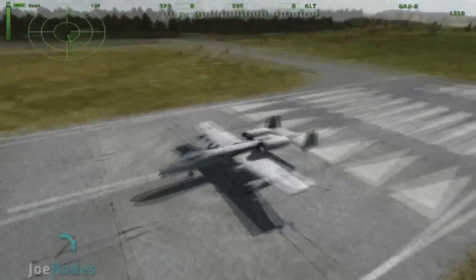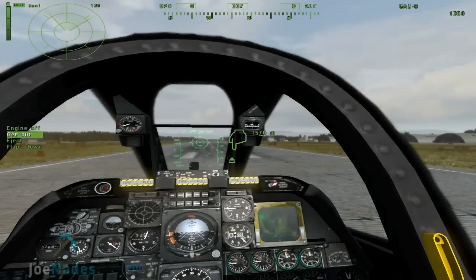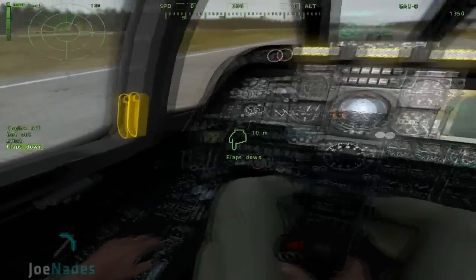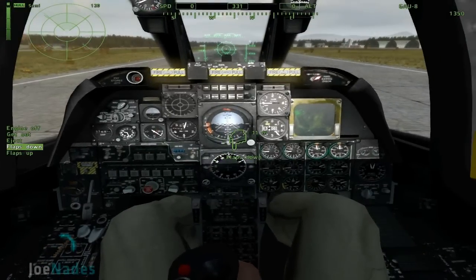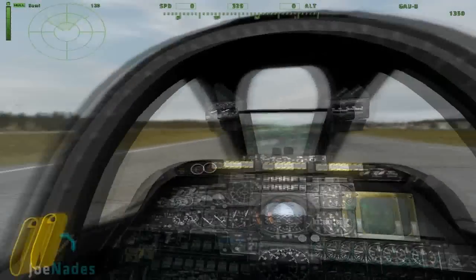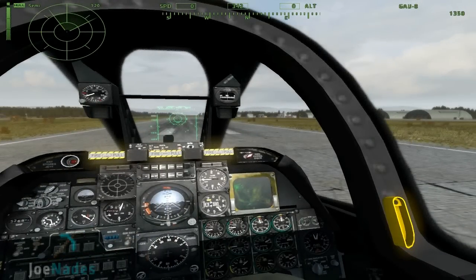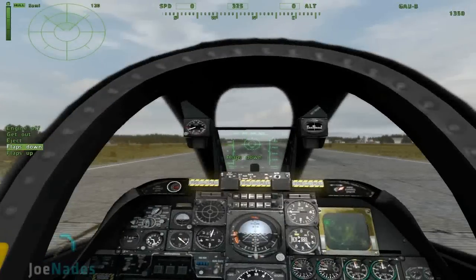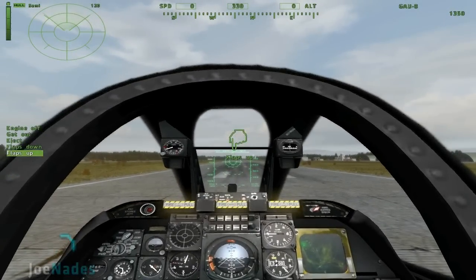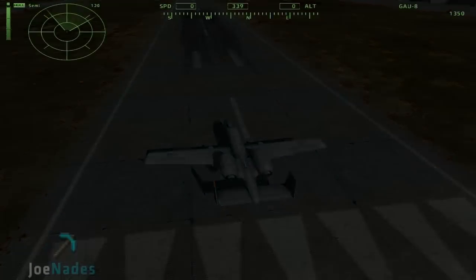We're going to go ahead and just take off and show you guys how. Before taking off — and this is a thing that nobody does — is flaps. Flaps are really important. You always want to make sure the flaps are in the middle position. So when you press flaps down, it should show both flaps up and flaps down. When you can see both flaps up and flaps down, that means your flaps are right in the middle, and you can take off now.